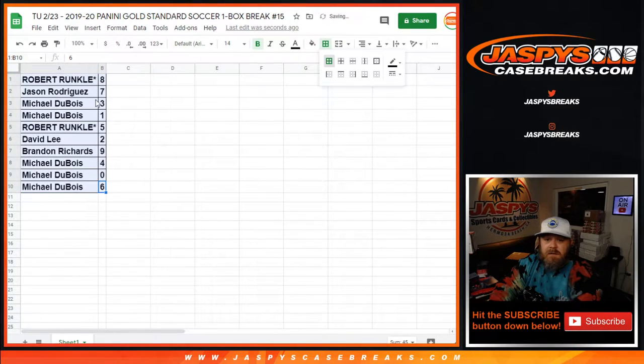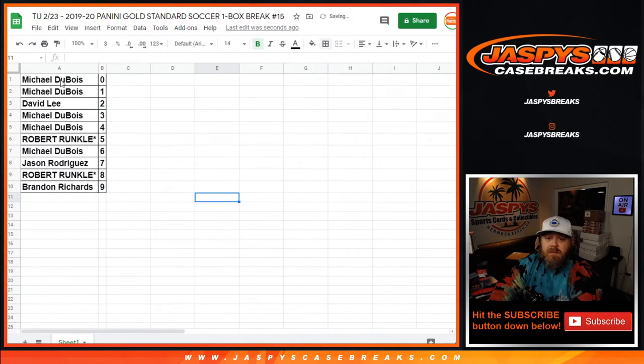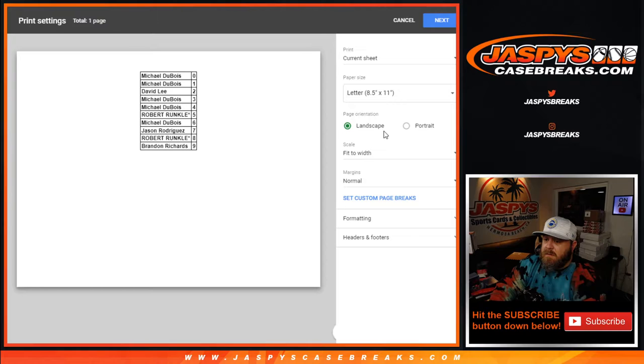The next one box break of this is in the store now, available to do tonight. Michael Dubois with the 0 spot would get any and all Redemptions, even known 1 of 1 Redemptions. But since he also has the 1 spot, he'll get in-person 1 of 1s as well. No problem there. Let's print this out and rip.